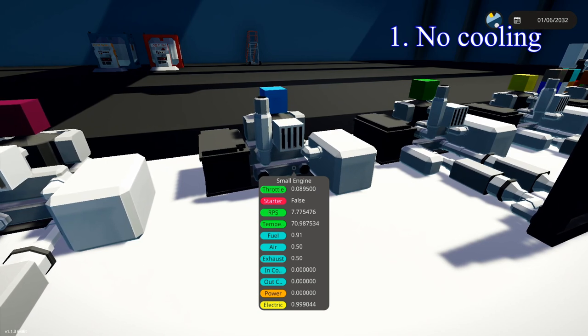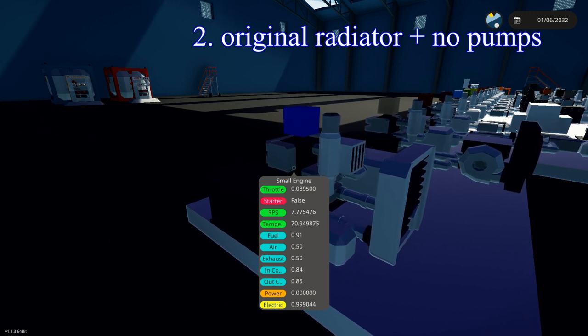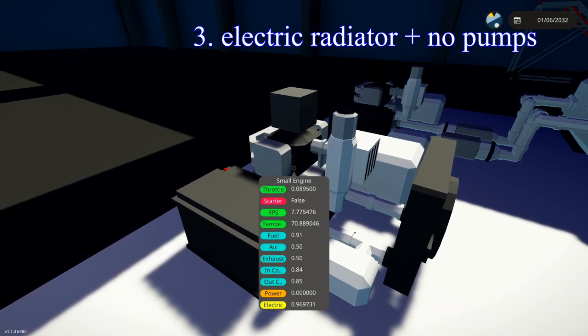No surprise — in worst place we have our no-cooling engine, with no radiator or anything connected, at 70.9 degrees. In second place we have that single OG radiator with no pumps — you definitely want to add pumps so water can actually move into the radiator, cool off, and bring it back. In third place, that 3x3 electric fanned radiator with no pumps — about the exact same temperature, both sitting around 70 degrees at 7.7 RPS.